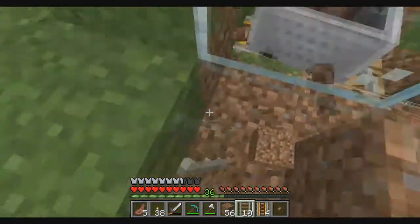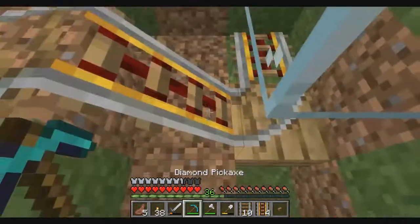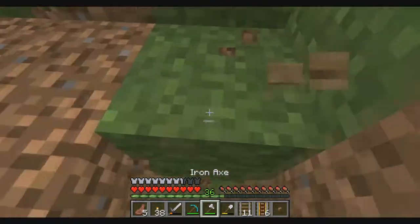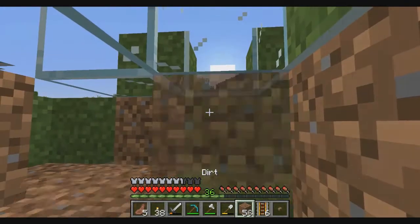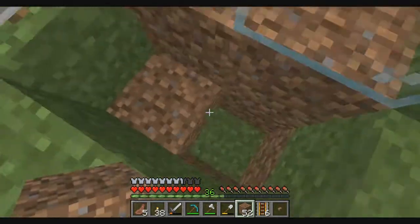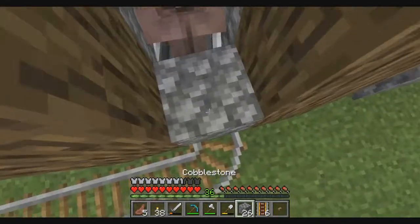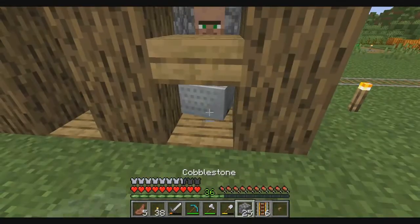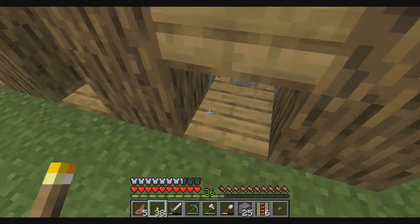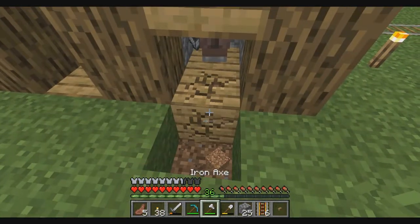Maybe it's because I only have one villager here and he can stand in the middle of the block. Let me patch this hole up so that the new baby villagers won't be able to get out. Like that, and then destroy the minecart. He's in there now — I'm gonna get the minecart back.